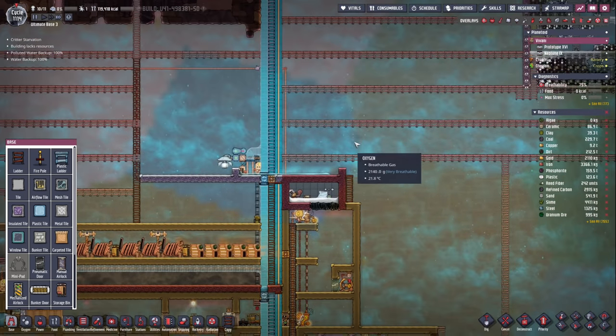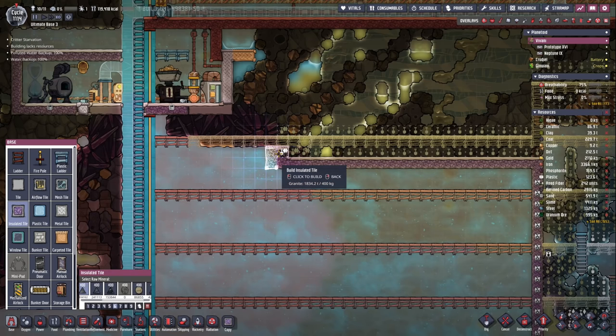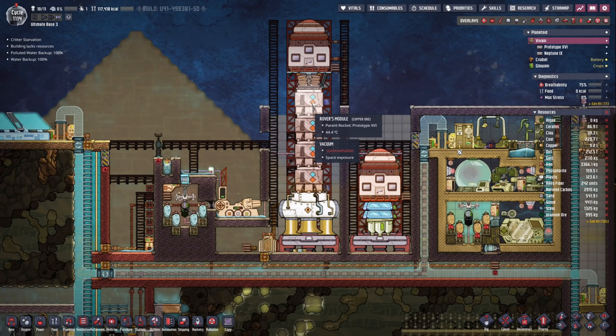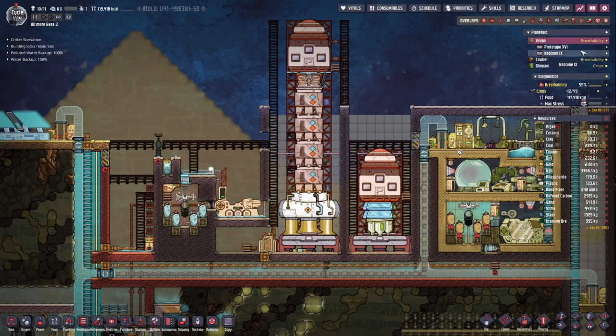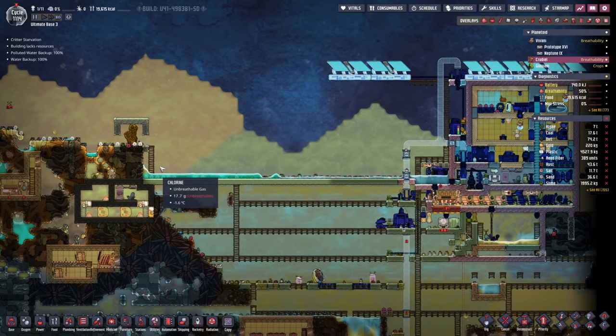Now where's the liquid gonna drop? Mostly down here, I guess. I think with slightly higher priority, I'm gonna make a little lip here to catch most of these liquids. At the same time, I also want to prepare another rover army that I'm gonna send over to Crudial in order to help out with the sweeping tasks.